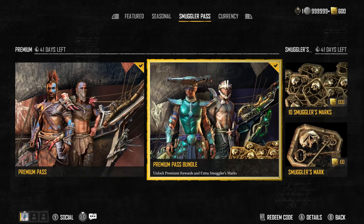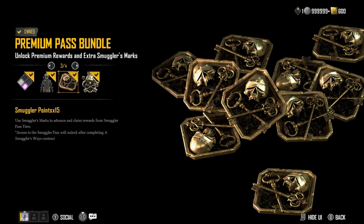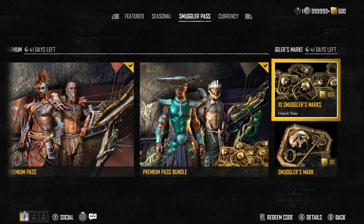When it comes to the smugglers pass, there are bundles — a standard pass or one that comes with 15 smugglers points. When season one first launched you were not able to buy extra smugglers points; you had to play the game and earn infamy to level up. But now you can purchase smugglers marks and unlock tiers in the season pass. Be careful — do not buy these smugglers marks.